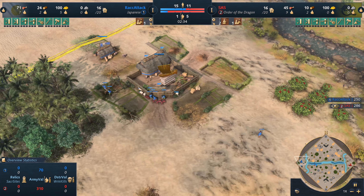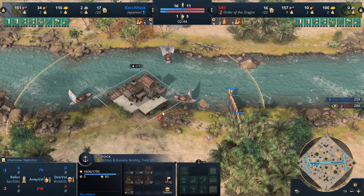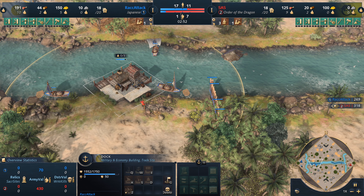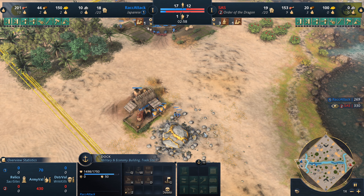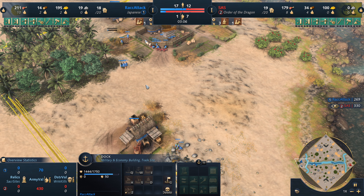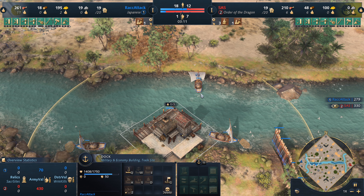Meanwhile, for our Japanese player, I'd like to see the spearman run over towards the gold, because it's not like he's gonna be able to burn this dock down. A second spear and a third spear are actually underway — it's going to be three spears throwing torches onto this dock. Japanese player Rack Attack, aka Recon, does not care about this whatsoever.